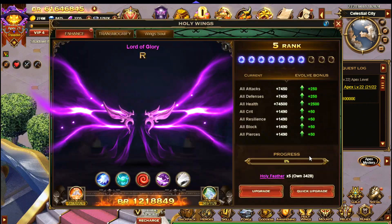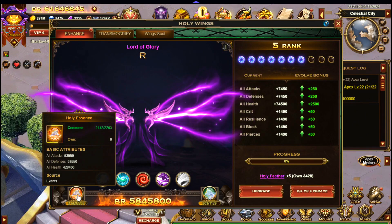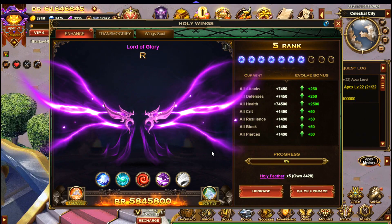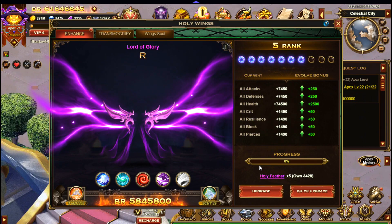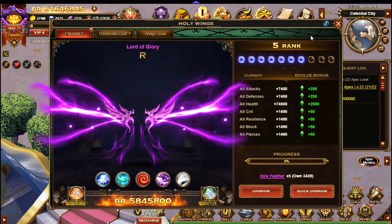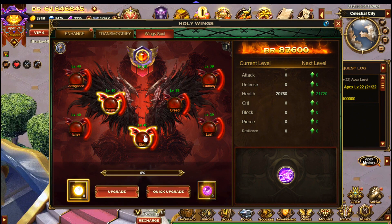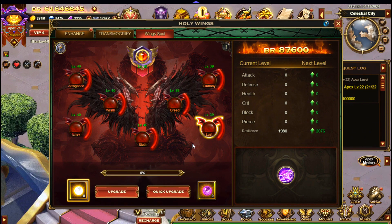Over to Holy Wings. In the Arrogance section, what you want to do is focus on getting the Holy Essences since they increase attack, then obviously upgrade — but only do this when there's a consumption event on. Don't use your Holy Feathers before that. Now over to the Winged Soul, I have gone with Dark on this. The Arrogance over here is what increases attack, and I may focus mainly on my Arrogance to try and get the attack up.